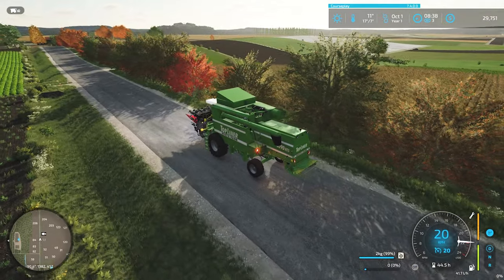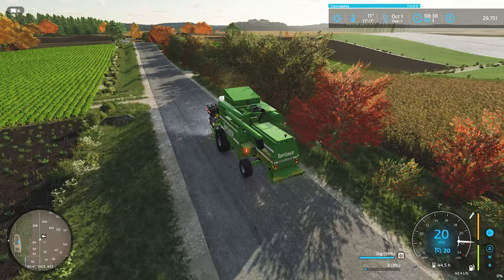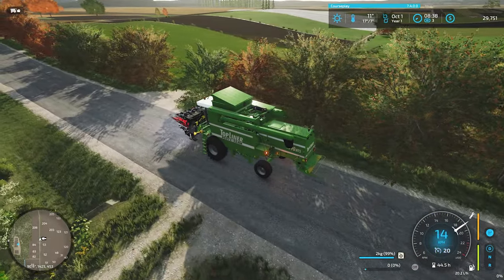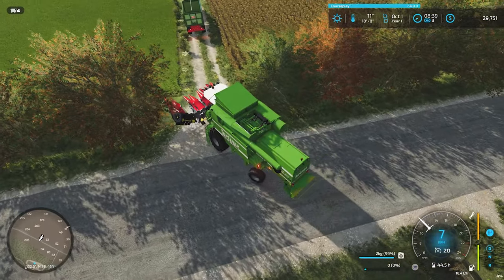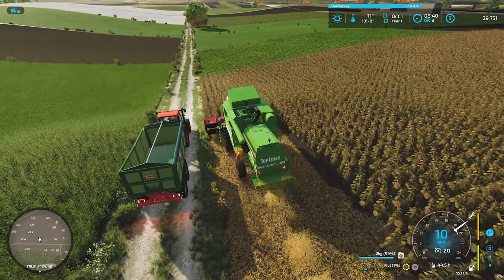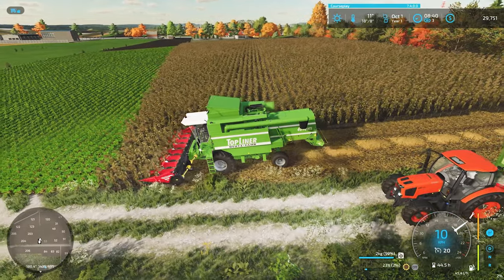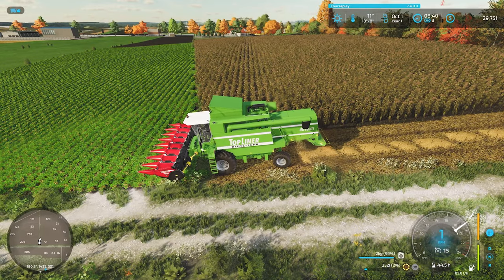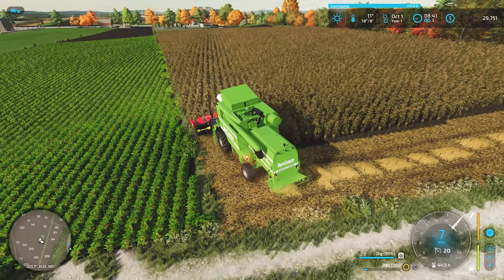Sunflowers next. If we do get any straw it's going to be very little, but I might as well take it — beggars can't be choosers, and we'd be the beggars. Tiny little field. Nice thing about that is we'll be able to unload once. These fields are crazy — is it actually like this in real life? It must be one farmer who owns a bunch of connected fields.